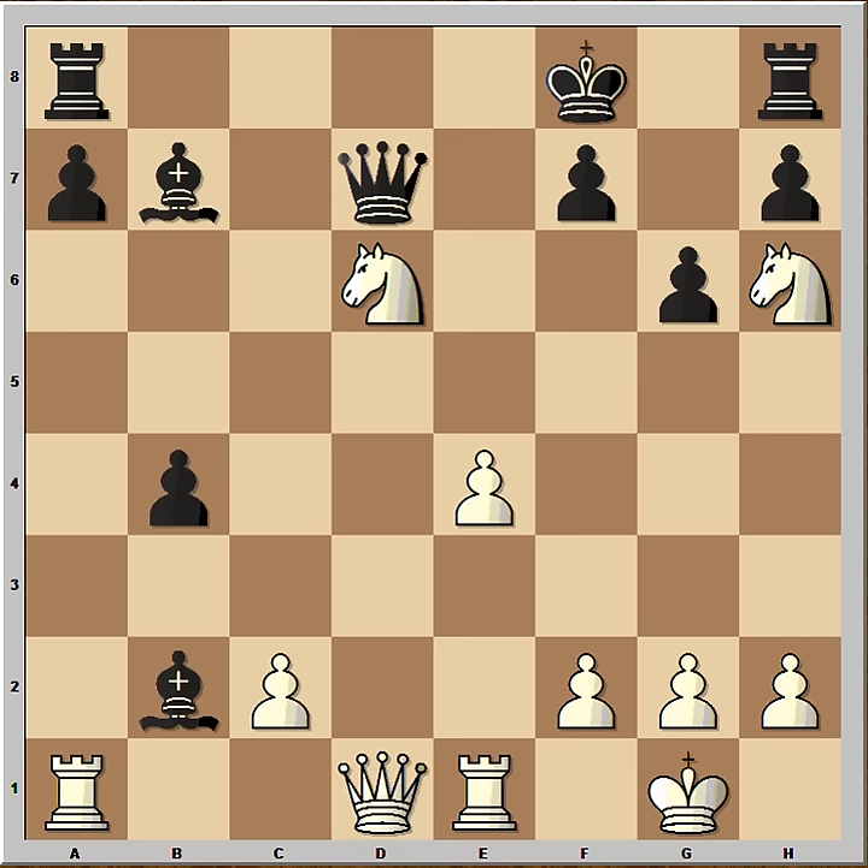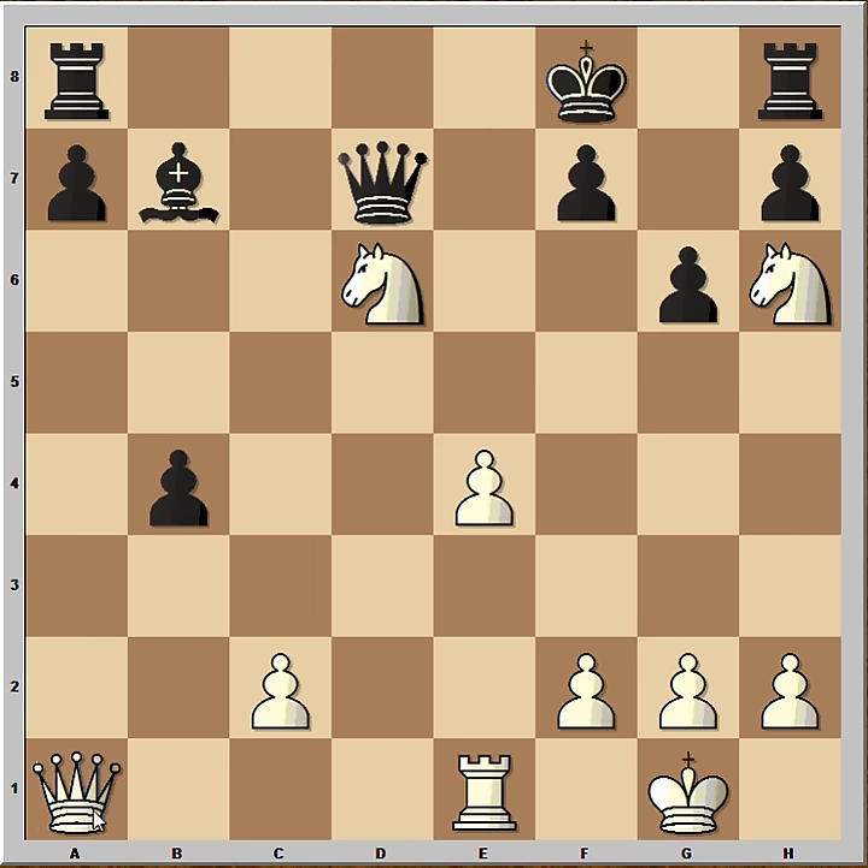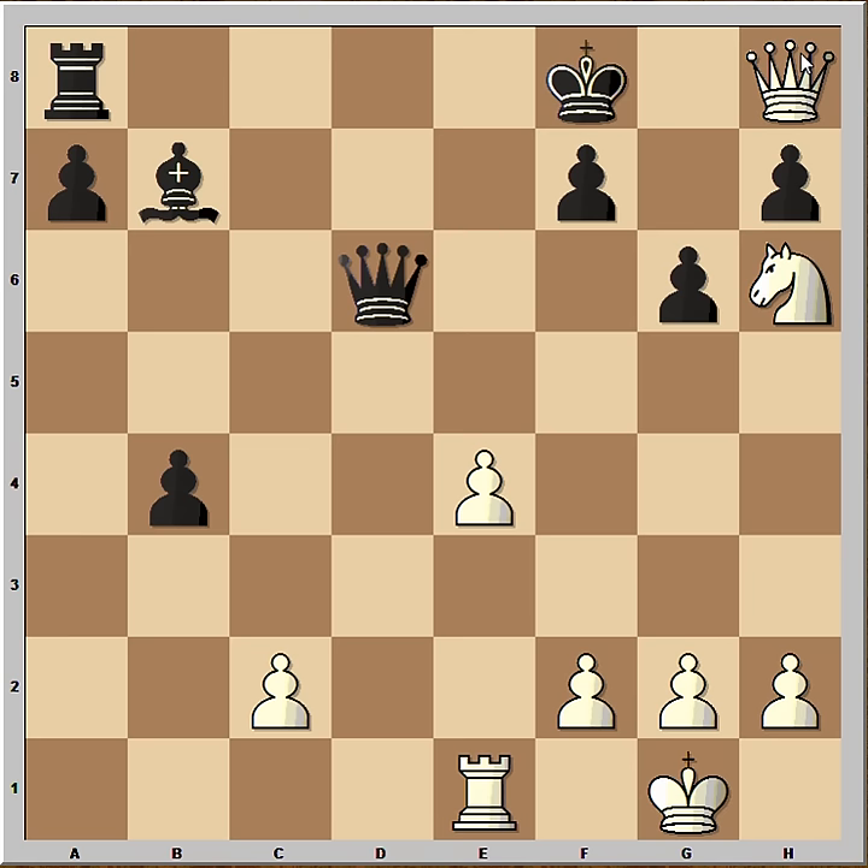Let's take it back. What would happen if Bishop takes Rook? Is that better? Well, let's have a look. After the game, Fischer, Spassky and other chess experts had a look into this variation, and this is the result of analysis. Queen takes. Queen takes on D6. Queen takes on H8.